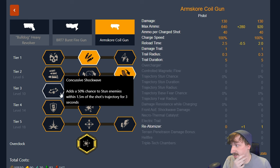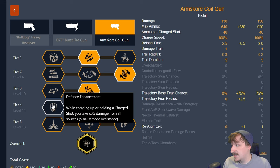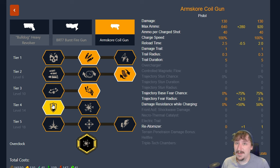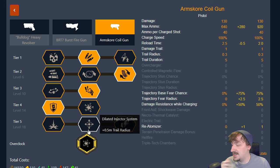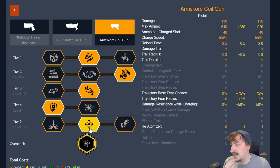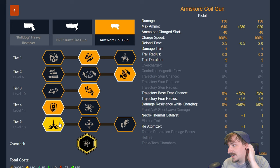In tier 3 both options are really good — you can go with concussion rounds or fear, completely your choice. In tier 4 I really like the defense enhancement for the utility of reducing fall damage, but shockwave is really good for just taking care of small things around you. In tier 5 it's your choice: I do like the dilated injector for a little bit more AoE damage, but electric trail is really good for AoE damage over time and slowing things down. The catalyst is also really good if you have enemies on fire.